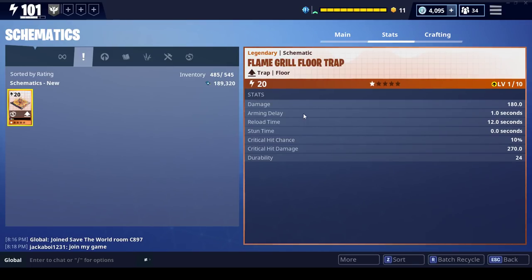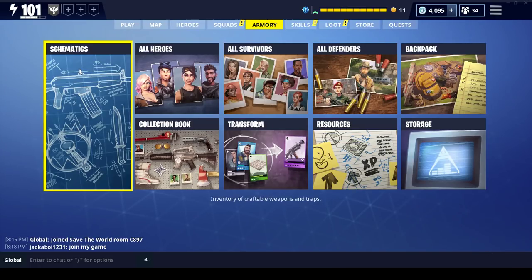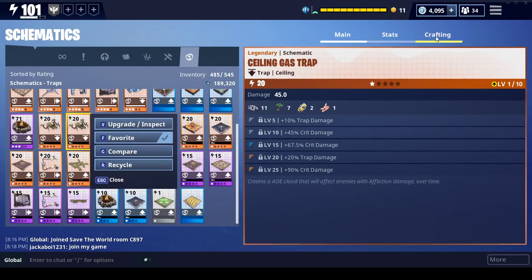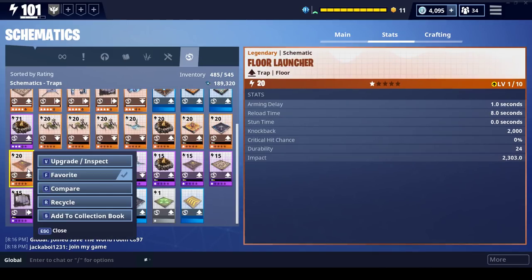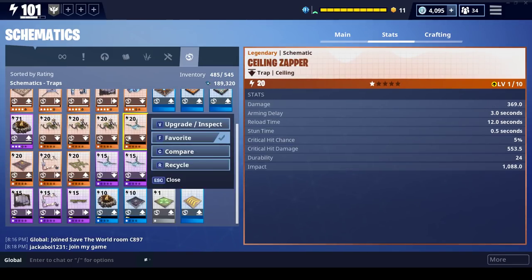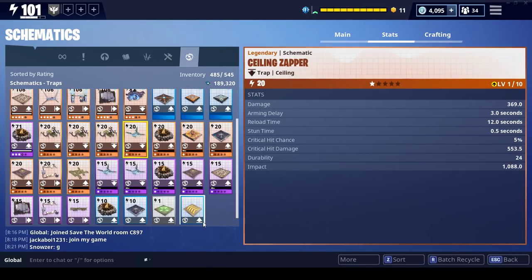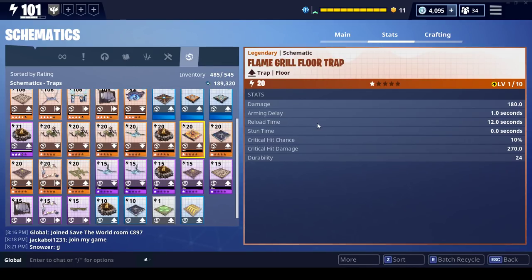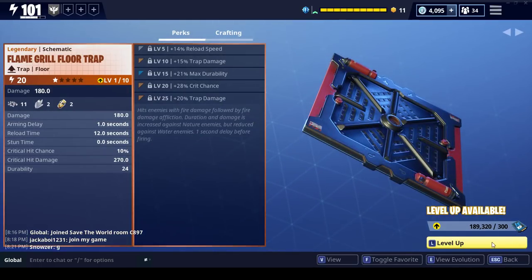Arming delay is one second, starting damage is 180, durability is 24 - that seems kind of low. Comparing to other traps: wall trap durability is 36, floor traps at 24, so about the same. This one doesn't have any stun time, of course. Crit chance is already at 10% and crit damage is great, so let's go ahead and level this up.